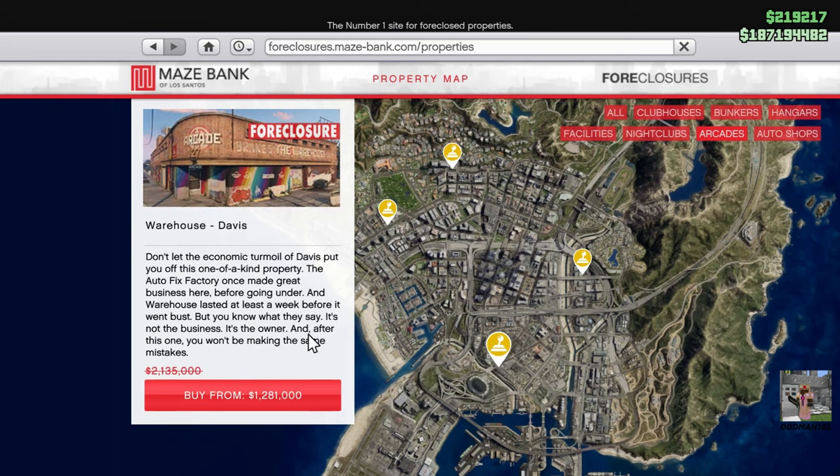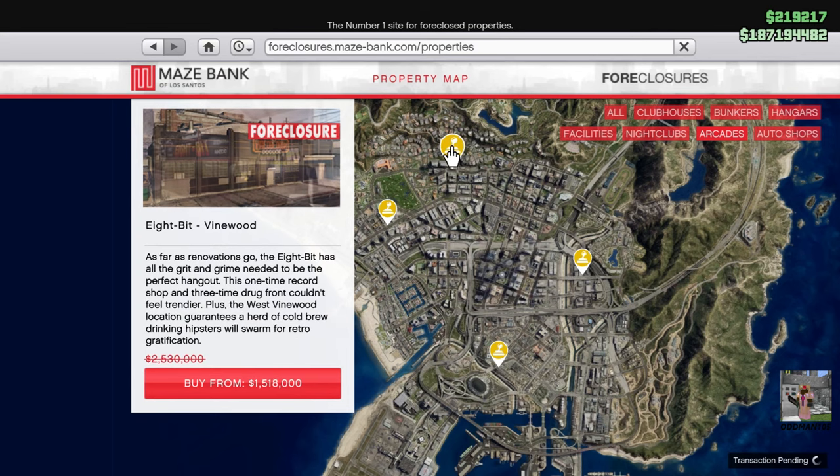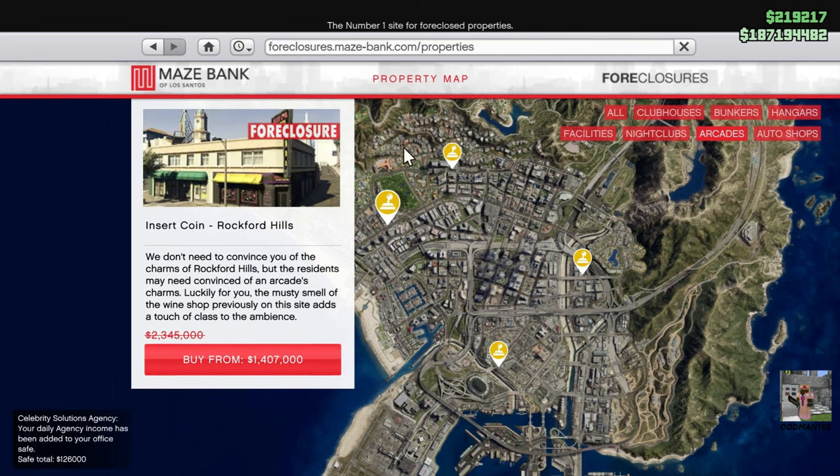You've got the Davis Arcade at $1.28 million. And remember, everything's 40% off this week. You've got La Mesa at $1.125 million. Vinewood, of course, is one of the most expensive at $1.5 million. And you've got Rockford Hills at $1.4 million.